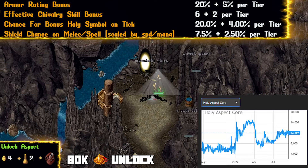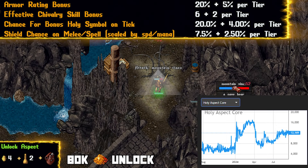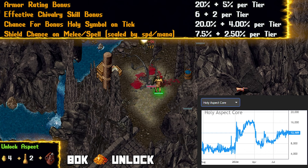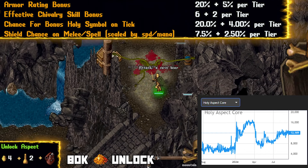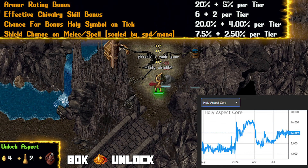Holy. Some would say Holy is OP, but at 12,000 gold a core, we know that's not true. It is a great option starting out for new dexers, giving us stronger chivalry abilities ranging from increased swing speed to increased damage and defensive bonuses. It gives us bonus symbols to cast more chivalry abilities, and lastly a chance for Holy Shield, which makes this a defensive powerhouse for not just you, but also your party members.